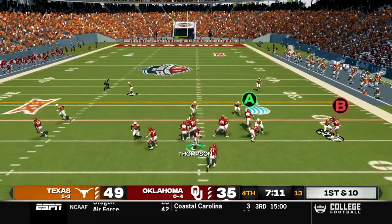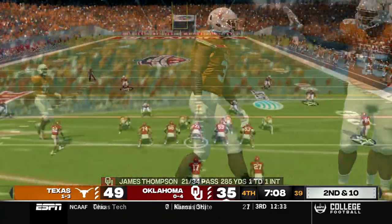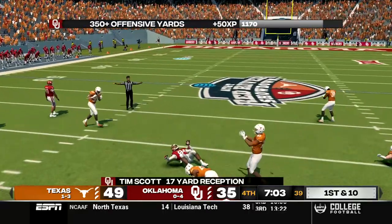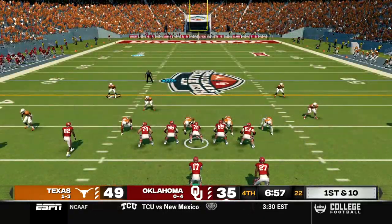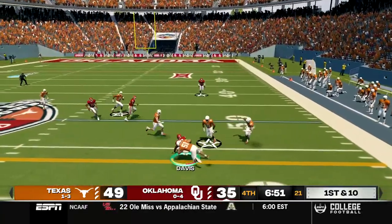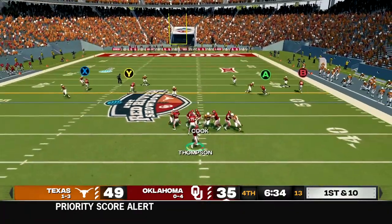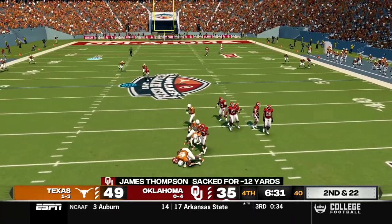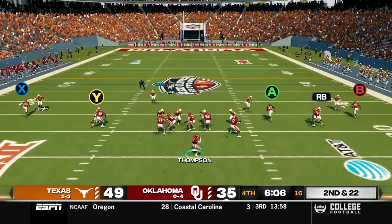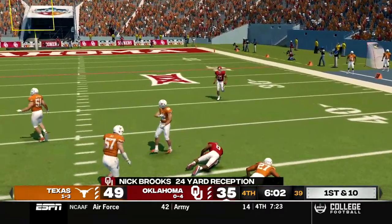Offense takes over down by two touchdowns, we need to score quickly. Slant route to Scott who can't hold on. Second and ten, another slant caught by Scott for the first down, gain of 17. Dump off caught by Sam Davis for an 11-yard gain. Play action roll out and throw it away but not enough time to throw it away, loss of 12. Second and 22, we send everybody deep and go to Nick Brooks who makes the catch for the first down, gain of 24.